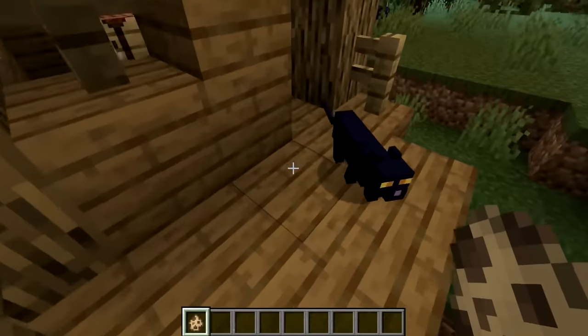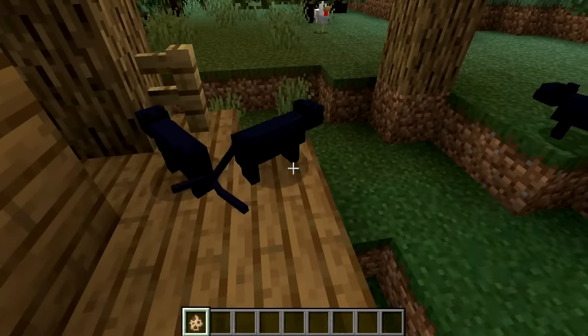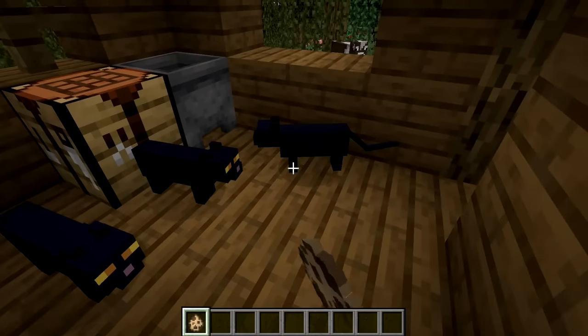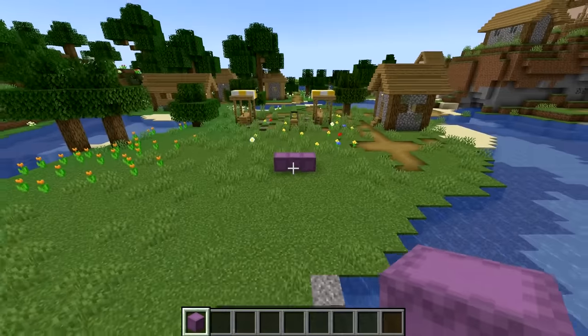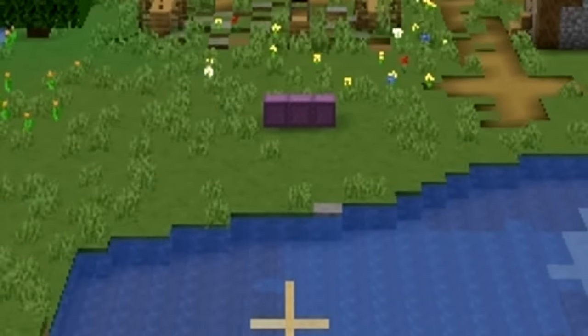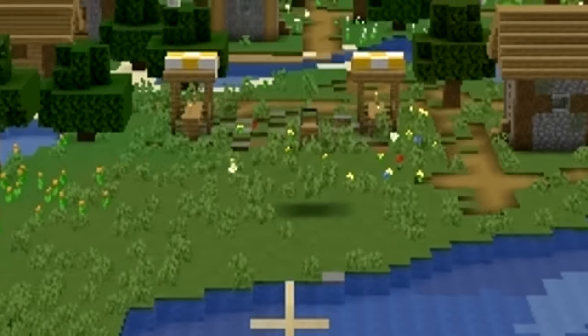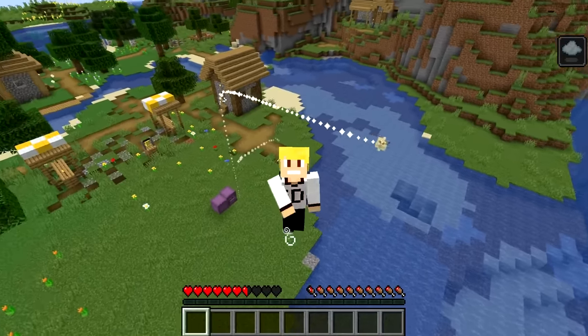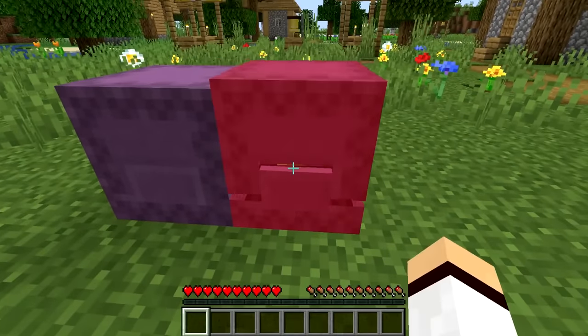In Minecraft, if you spawn a cat in a witch hut, it will spawn as a black cat 100% of the time, which is a nice attention to detail. If the player moves far enough away from a shulker box, it will actually turn invisible and become unrendered. This is because the shulker box in Minecraft is still considered to be a mob like a regular shulker.